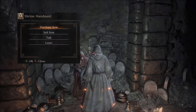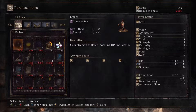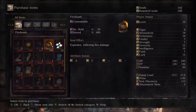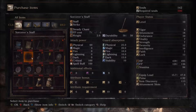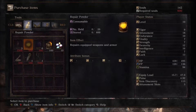She wants souls, but we used them all to level up, so looks like we can't afford to buy any of her stuff. There are definitely a couple items that are interesting in here.